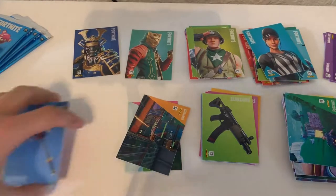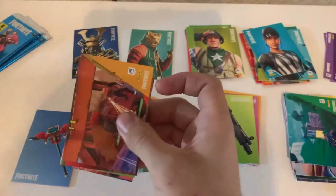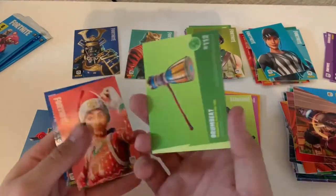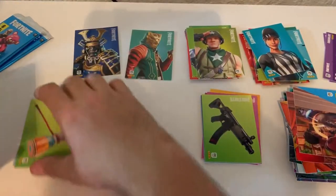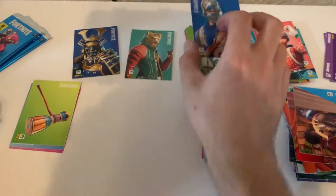Anyways, back to some screenshots. Drum Beat pickaxe. We got Nogops — uncommon. And then we got Blue Squire — rare. Just pulled the female version earlier.